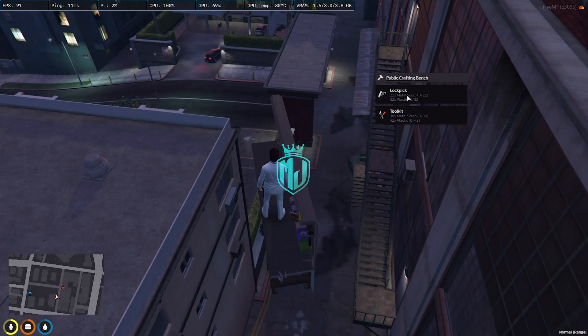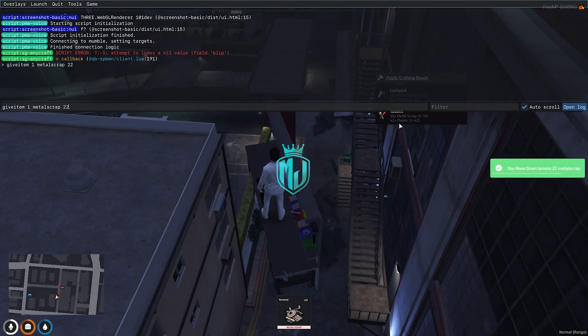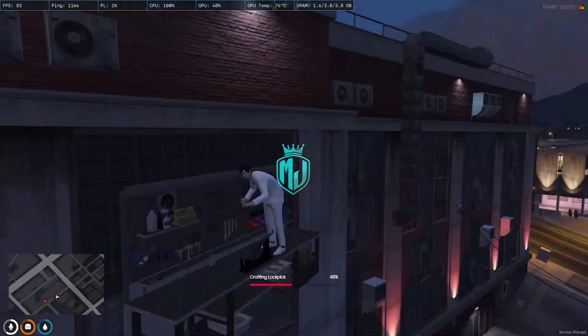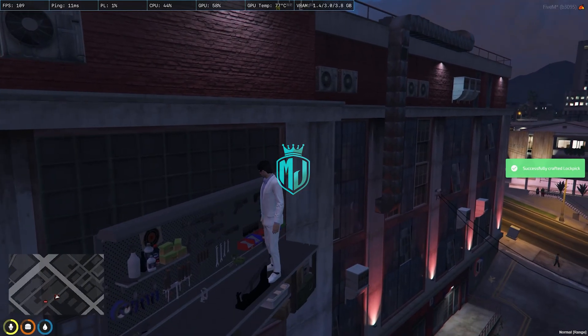Let's use this crafting bench. As you can see, we have Lockpick and Toolkit available. We need 22 metal scrap and 32 plastic to craft one Lockpick, and for Toolkit we need 30 metal scrap and 42 plastic. We'll craft one Lockpick. We don't have any items, so we use the give item command: metal scrap 22, then plastic 32. We got the items — let's craft it. As you can see, we got the Lockpick. This is our public crafting location.